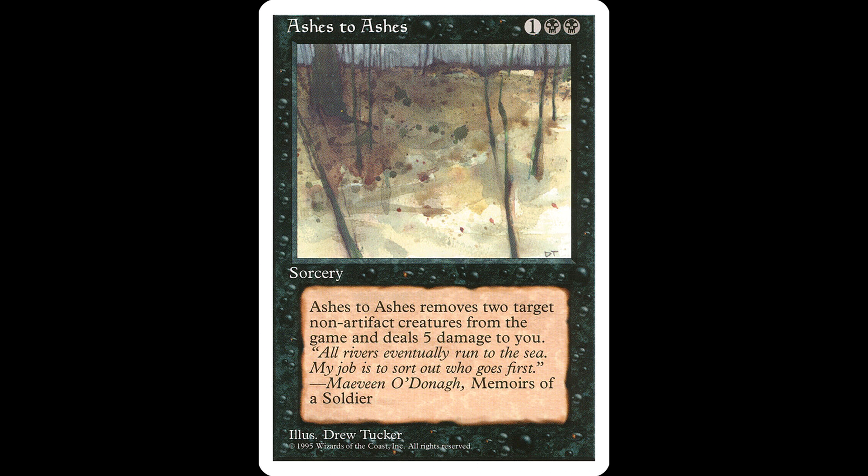Ashes to Ashes — what it does is it exiles two target creatures, and you take five damage, as long as they're not artifact creatures. But Commanders don't normally be artifact creatures, so you'll be fine.